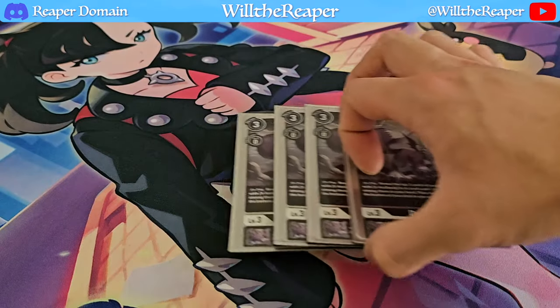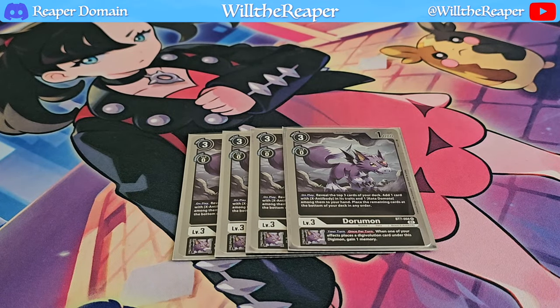Next we're playing 4 copies of Doraemon, which is actually a really important card for this deck. On play it lets you reveal the top 3 cards of your deck, add 1 card with X Antibody in its traits, and also add Coda — your main supporting Tamer — to your hand. Its inherited ability also lets you gain a memory when you place a card under your Digimon's Digivolution cards, which this deck definitely does. This is essentially the crucial Level 3 that needs to be in the deck — it's not as replaceable as the others.